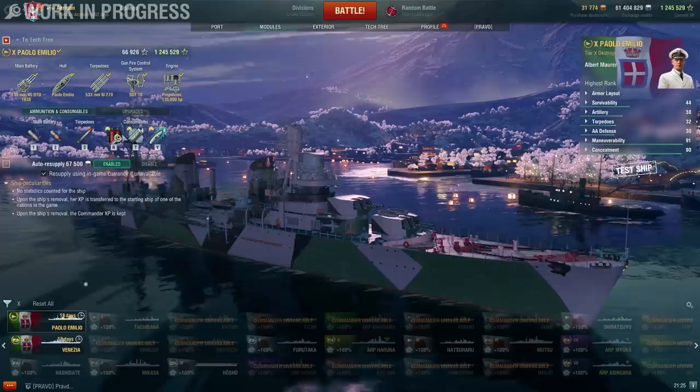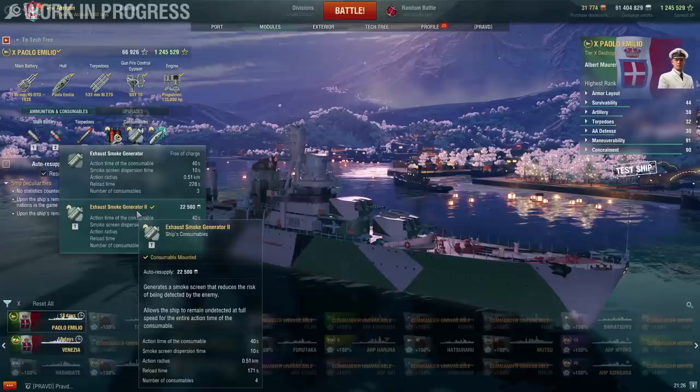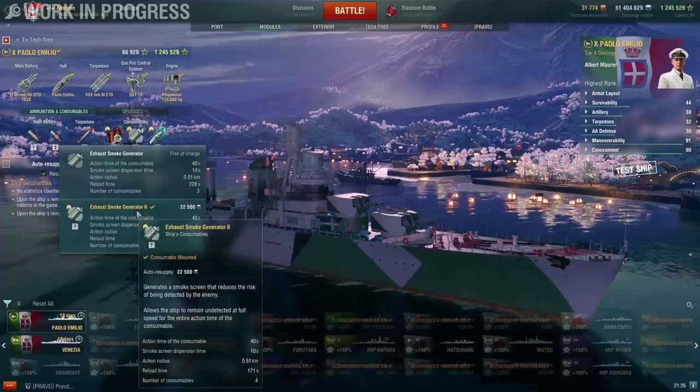First let's go over consumables. Standard destroyer damage control party, then the exhaust smoke generator — just like on the Venezia, it's a smoke screen that is active for 40 seconds, with each puff of smoke lasting for 10 seconds.